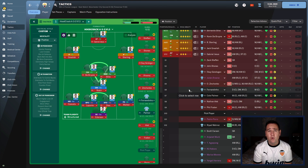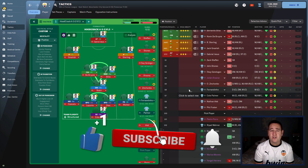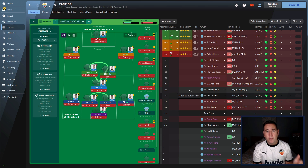The tactic I'm testing out today is Hoodcrack 4-3-3 V1.3. Before we get into it, if you can please like, comment, subscribe and all that good stuff, I truly really appreciate it. If you want to download this tactic, it will be in the description below, also with that 5% discount from Fanatical. But if you can't download it for any reason, follow what I'm going to show you now.